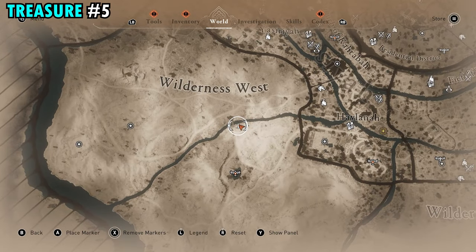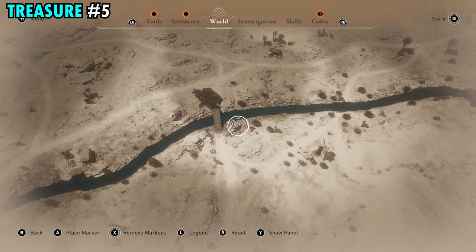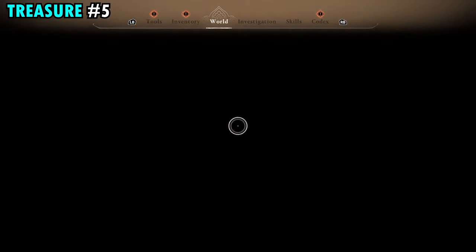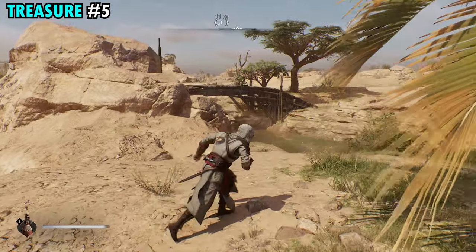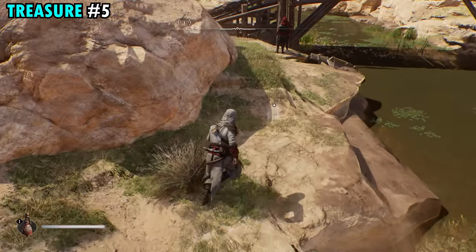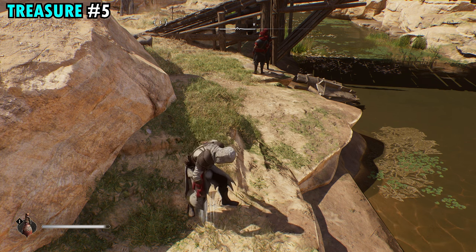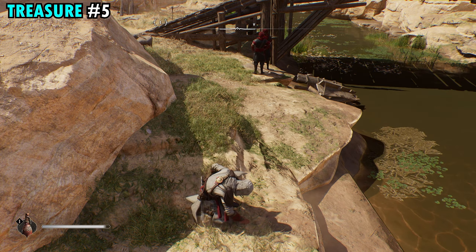The treasure for scroll number five is going to be down in the wilderness southwest of the Round City. There's actually a bridge here that goes across the river you can use as a landmark. Once you make it down to this bridge, just work your way around the giant rock, and you're going to find the treasure buried in the ground right behind the rock. Pick that up and you will get treasure number five.